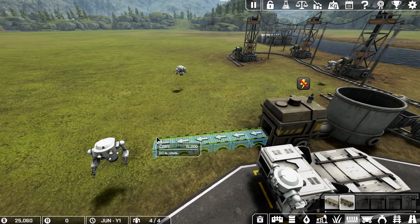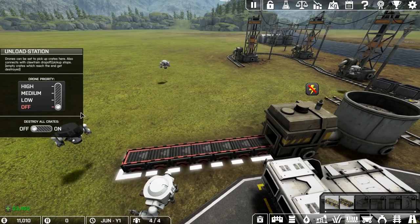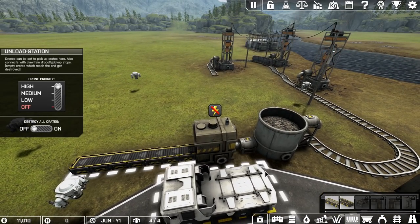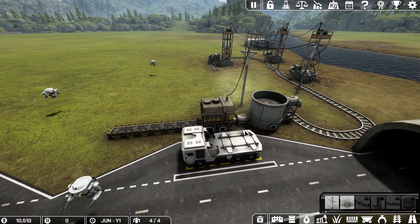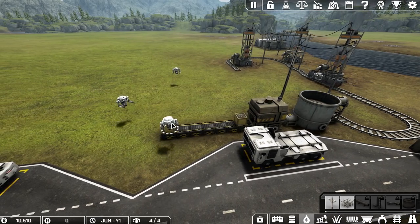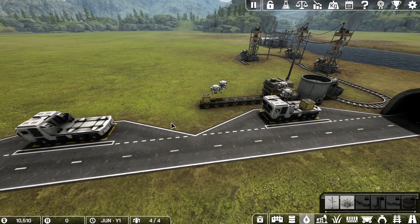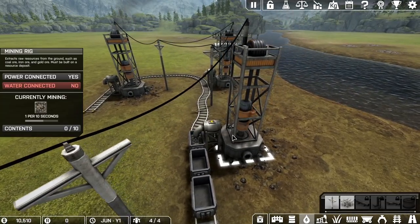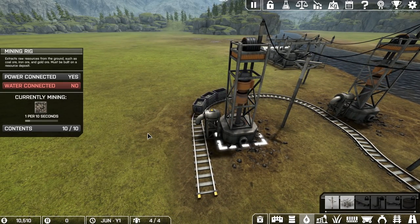Let's grab one of these transfer tube doohickeys and run it right into the crate maker — yes, it does go in. This thing isn't exactly right next to the trucks anymore but that's not a big deal. We put the output right here — click it twice — now these are on no priority by default so we're going to put that on high priority. Now we should get some crates being made. The crate maker has no power, so we'll add a power connection.